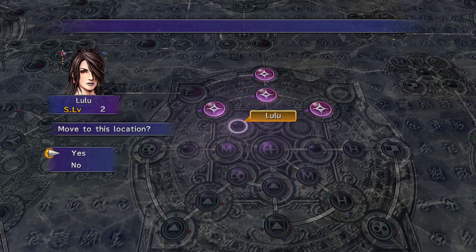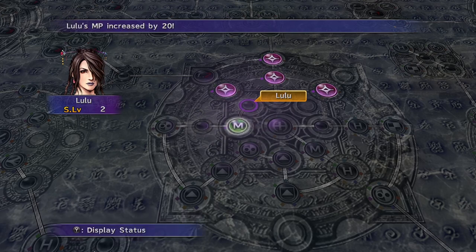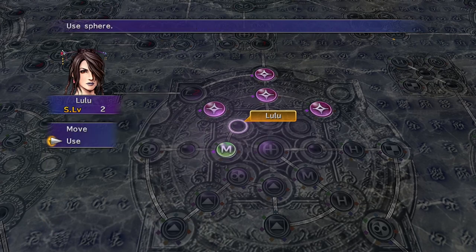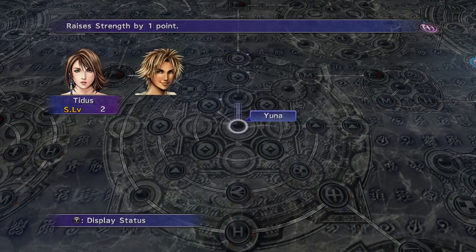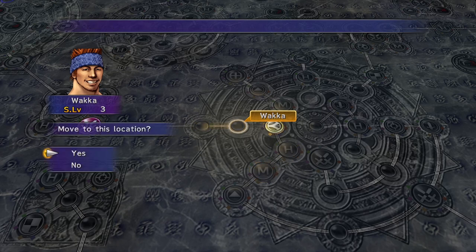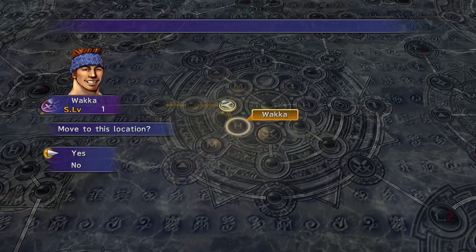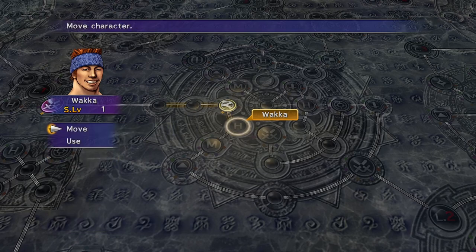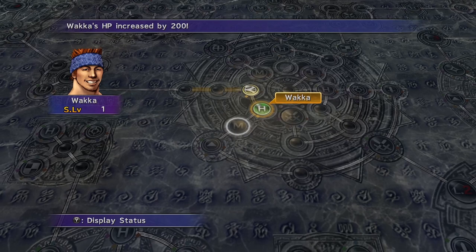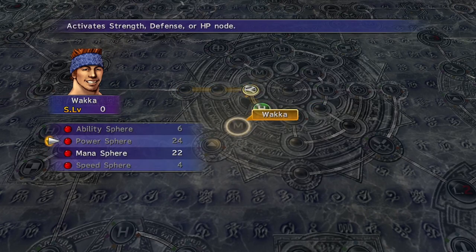Move up. Let's use this right here. Use a mana sphere — that's all we can actually use at the moment. Move one more. We can't use any more mana. Yuna — we moved up for Yuna. We moved up for Tidus. Wakka — move up for Wakka. Use power sphere, mana sphere. Let's put a power sphere, and then we're gonna move up again. We can actually move up again. Move up. Use mana sphere.